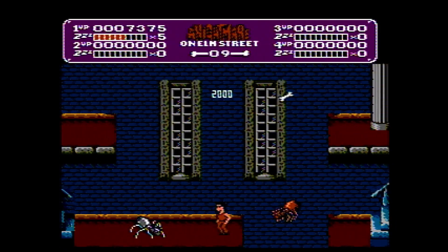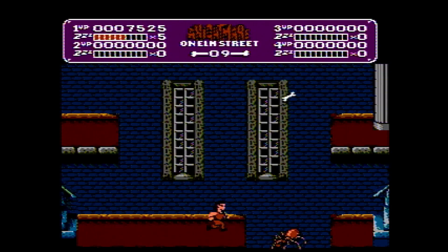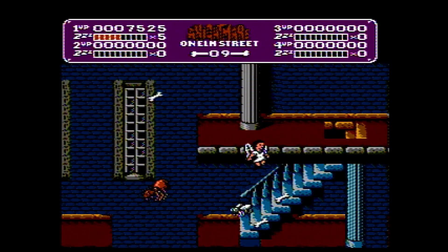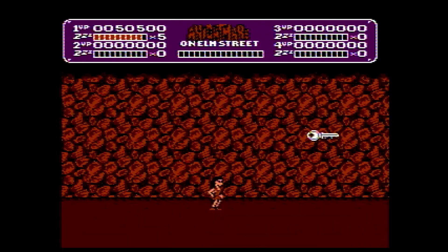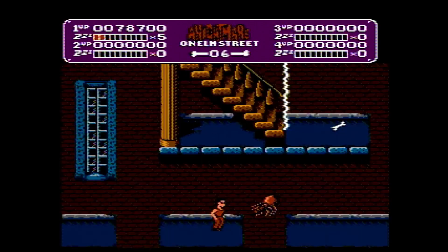In each section, your goal is to always collect a certain number of bones before moving on to the next section. The end of every level contains a boss fight against some incarnation of Freddy. Once you beat a level, you'll return to Elm Street where you'll move on to the next level.